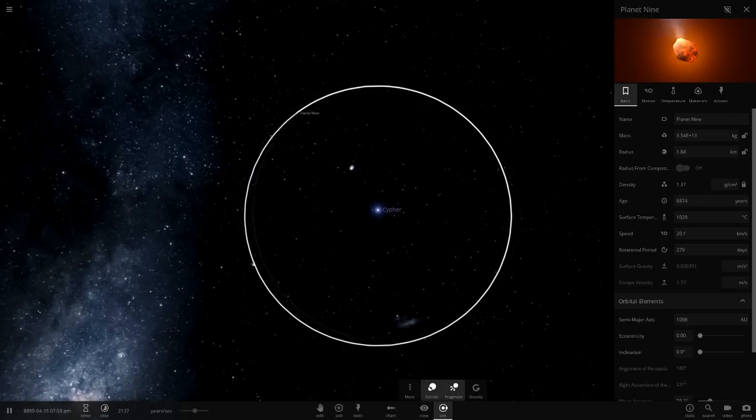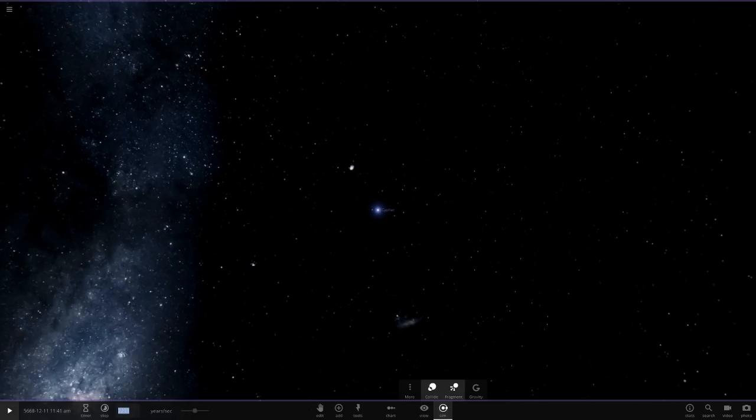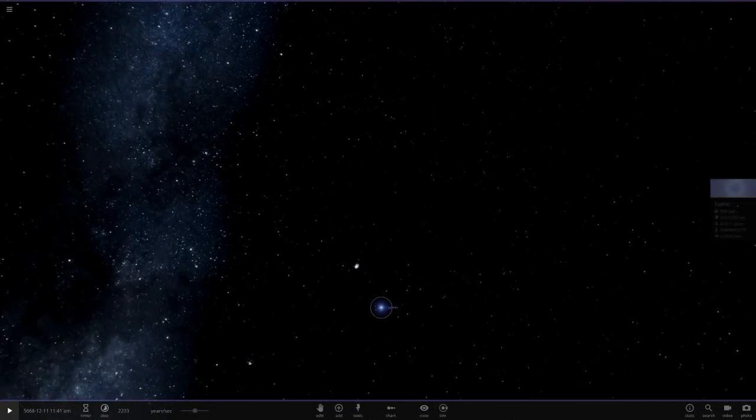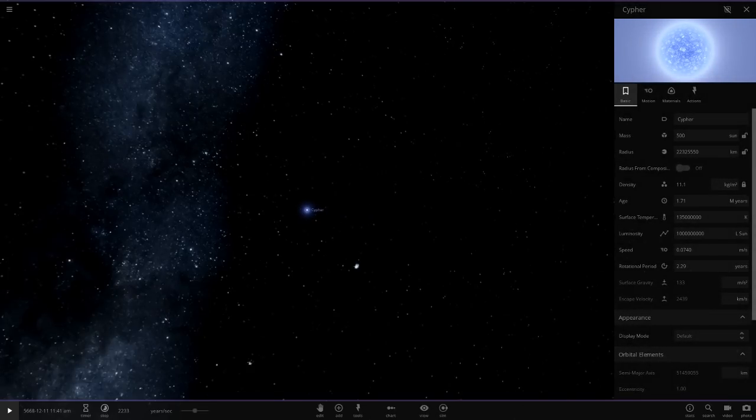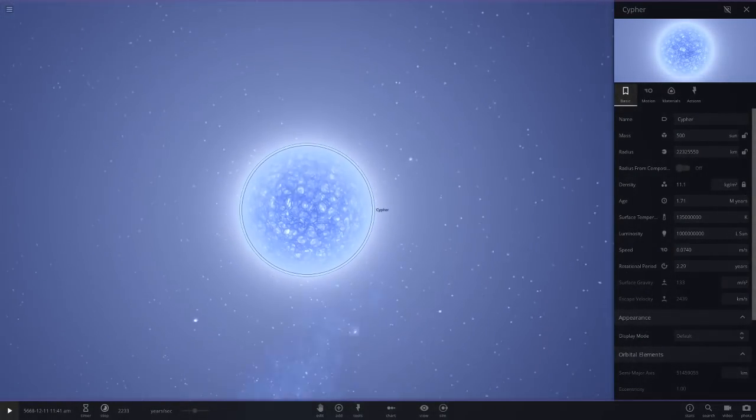It's going into the hundreds now — goodbye to the thousands. Look how many laps it's doing around the star, and then it's gone. It took about 2,000 years — even with us helping — for Planet Nine to completely vaporize. We're now in the year 5,600.